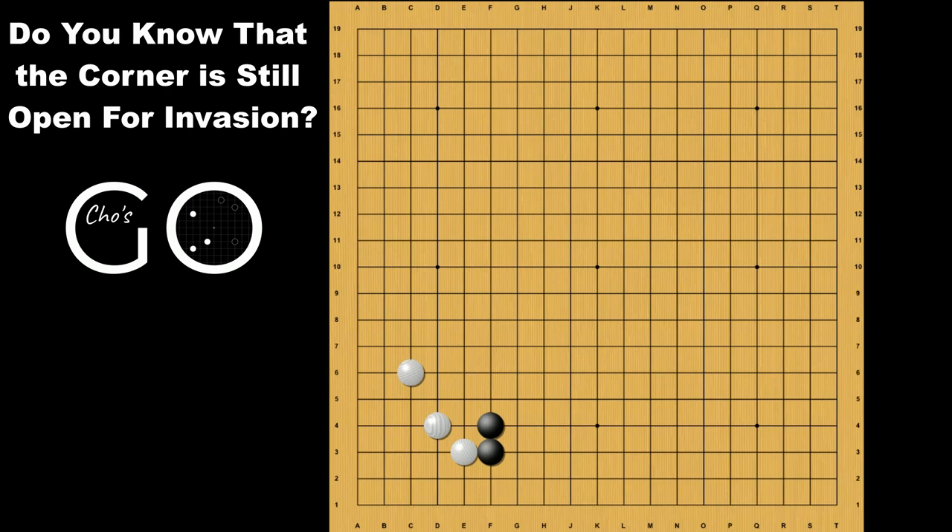So, what we learned today is that White cannot fully protect the corner with this move or this move, which we knew as an efficient way to protect the corner. Still, this diagonal move or this one-space jump is a great way to protect the corner, and I'm not saying that you shouldn't play these moves. But the important lesson today is that you need to be aware of the fact that the corner is still open for invasion.